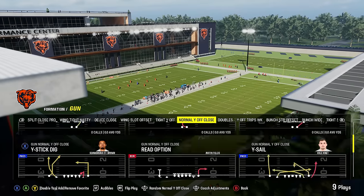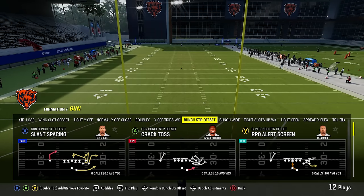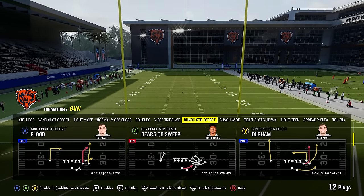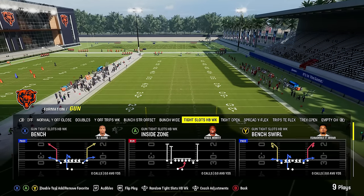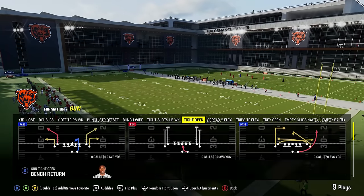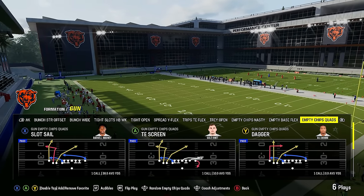We've also got the normal Y off close which is really good, and then we've got the gun bunch strong offset, which is another one of the best formations in the entire game. You've also got tight slots halfback weak, which is one of the better formations in this game and you can't find it in a ton of playbooks. You've got tight open, another sneaky good formation, some more trips, and a bunch of empty sets.